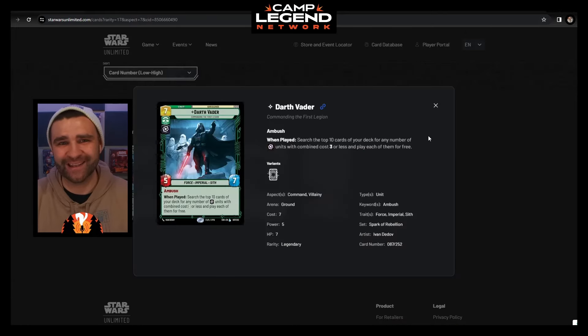The first card we're going to look at is Darth Vader. Darth Vader is a 7 mana villainy and command card. It is a 5 attack, 7 health — pretty beefy. Not crazy for 7 mana, but pretty beefy. It has ambush the turn that it's played, and it gets to ready and can attack into another creature — not into a base — but it's going to get a chance to remove something.